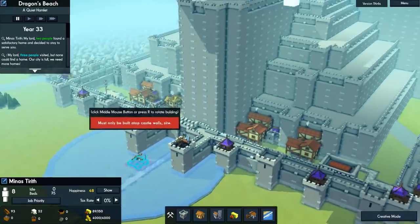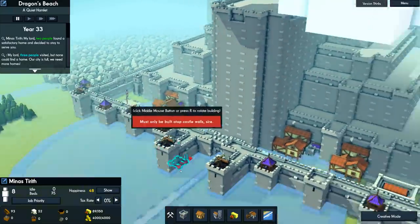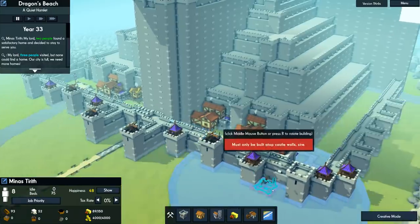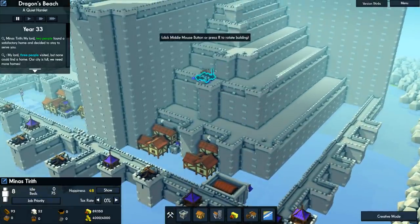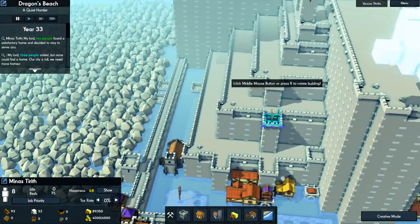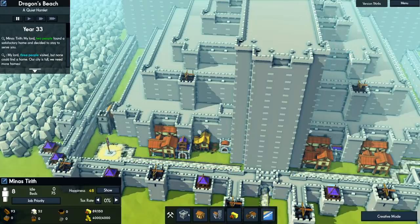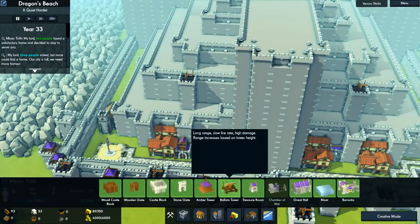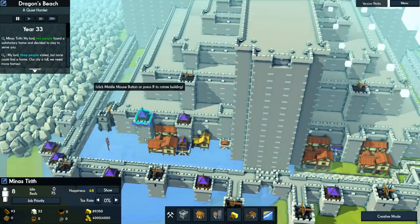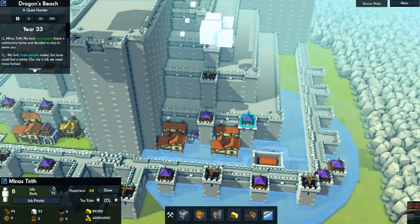We're limited in what we can do here because we've only got really three ways we can defend this place — and that is with archer towers, ballista towers... We'll put a ballista. We can only put those, but it'd be cool to have catapults, mangonels, and trebuchets. Trebuchets have their own subreddit — why can't we have trebuchets here in Kingdoms and Castles?